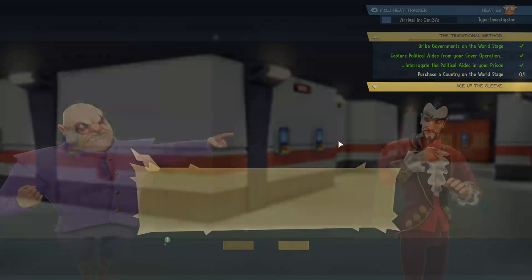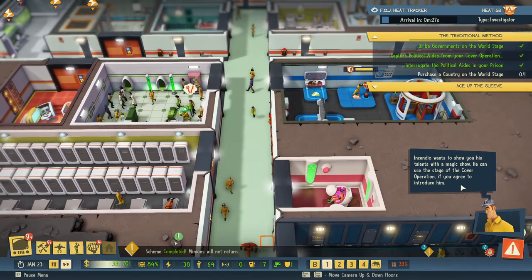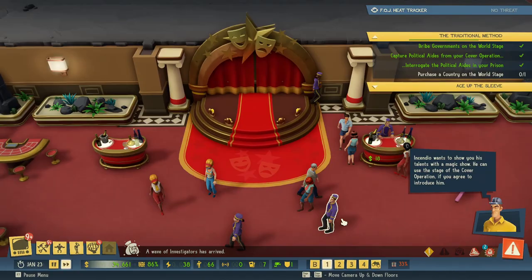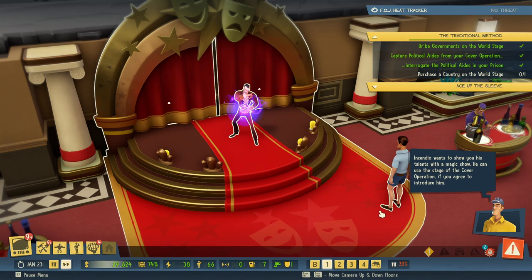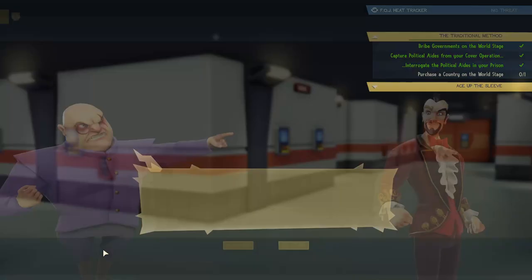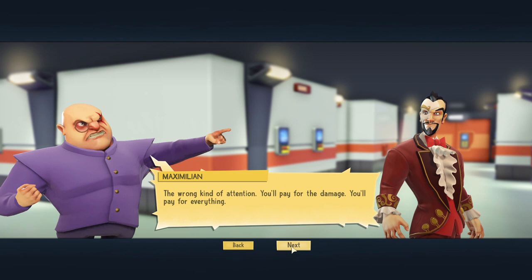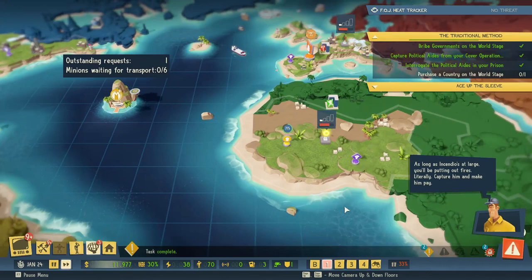My minions have learned how you managed to be in two places at once — he had a partner. He's dead now. He wants to show you something on the meta show — he's using the stage as a cover operation. Trial performance. We don't want just a regular valet, I want this other guy. Oh no, another wave of investigators has arrived — hopefully they fall in my trap. He's doing his trial performance, look at him go. I can purchase a country! Yes I want that. Uh-oh — you said you'd make this... I knew it. His act was boring and drew the wrong kind of attention. He's at large — capture him and make him pay.